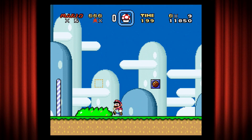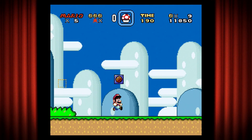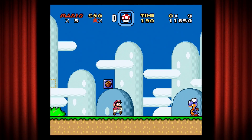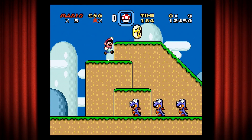I'm talking a lot in this first level — I'm not going to be doing this every time. But if you die, you start off at the halfway point. That dotted line will come in later. Point of advice: you can hold an extra item in the box at the top of the screen. To use it, press the Select button — I've already covered that.